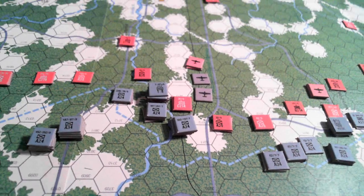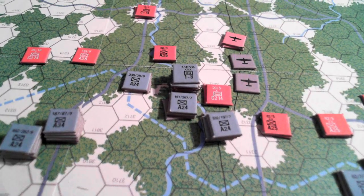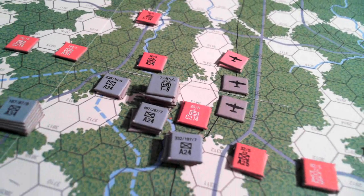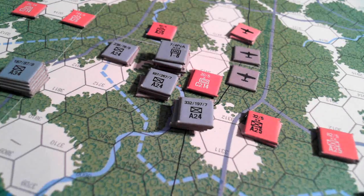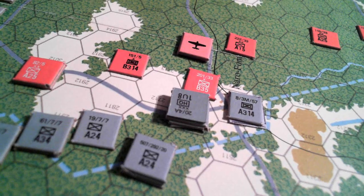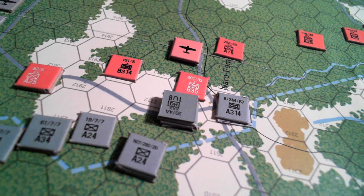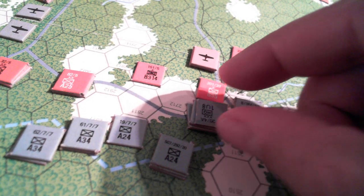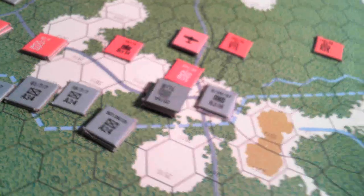So the next attacks in Map B — it's also against a C-rated tank unit, and the Soviets have applied corresponding air. I've got some good modifiers on that one, a bunch of column shifts. Here the Soviets have put extra air, and these guys will be fighting unsupported, so the attack strength will be halved.